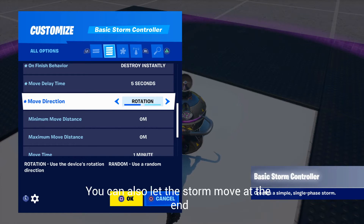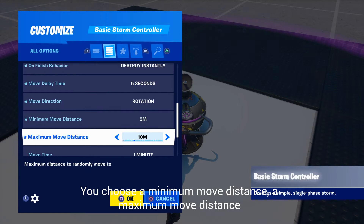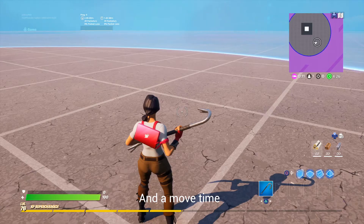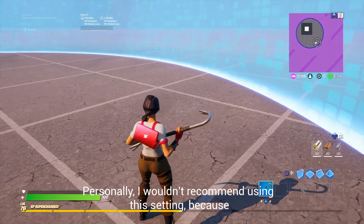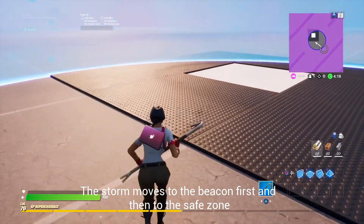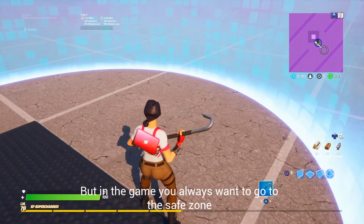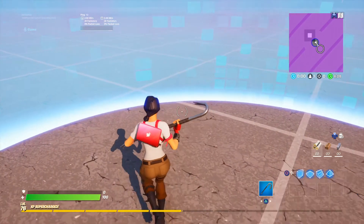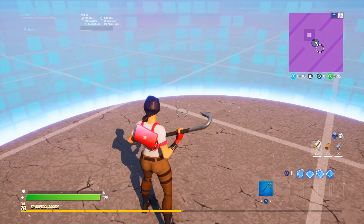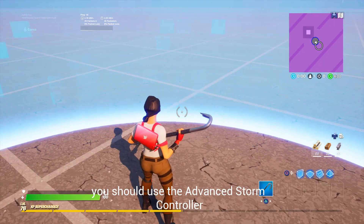You can also let the storm move at the end. You choose a minimum move distance, maximum move distance, and move time. Personally I wouldn't recommend using this setting, because the storm moves to the beacon first and then to the safe zone — but in-game you always want to go to the safe zone, so that's very confusing. If you want a moving storm at the end of the game, you should use the advanced storm controller.